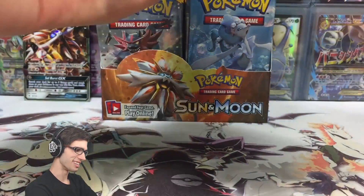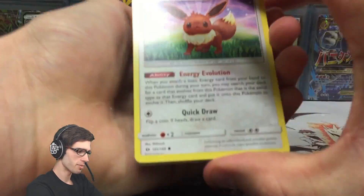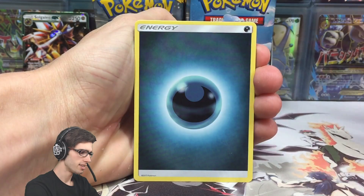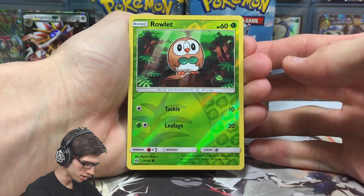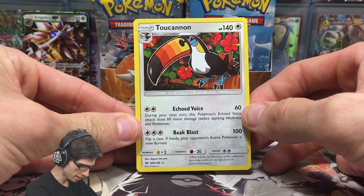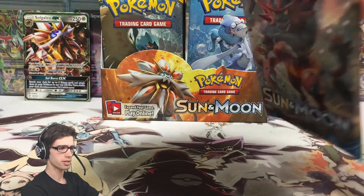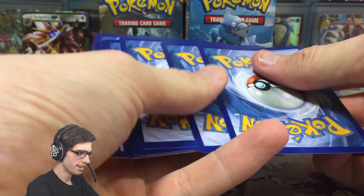This is so exciting, I cannot contain myself. So we've got an Eevee, Psyduck, Spearow, Dratini, Cutiefly, Darkness Energy, a Persian, a Brionne, Rare Candy, Reverse Holo of a Rowlet which is a common, and a Toucanon - 140 HP with Echoed Voice and Beak Blast. First time I've seen this card - not bad at all. That's the evolved form of Pikipek. I'm still playing through the game so the names of these new Pokemon are still quite fresh - we're gonna learn together while opening these cards.